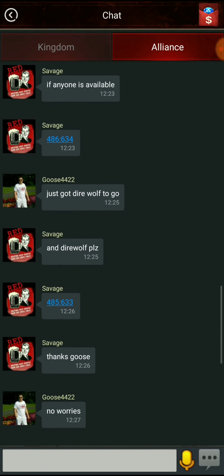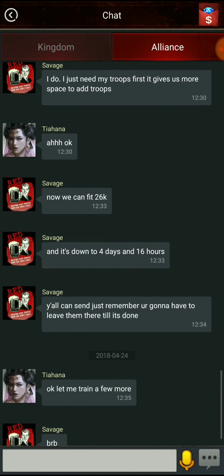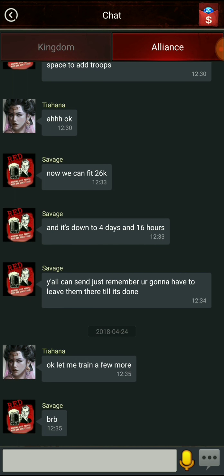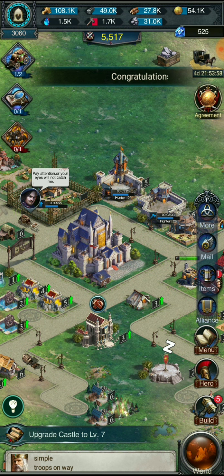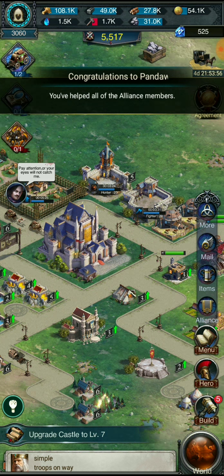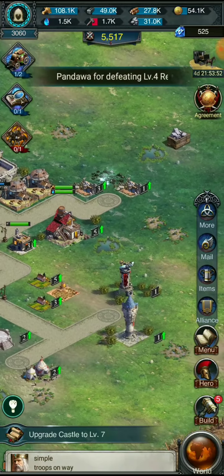One thing about this alliance — we have two alliances, guys, Red Red. It's been pretty great so far. These guys are amazing. If you're looking for an alliance, this is the one right here. I'm chilling with these guys — they're very helpful, they bend over backwards big time.